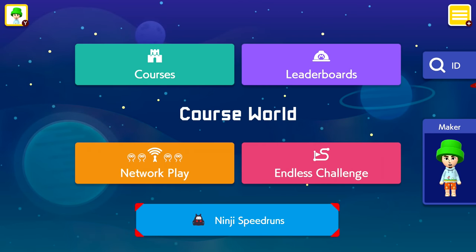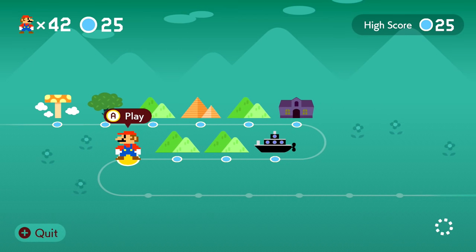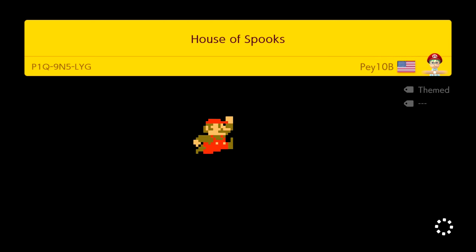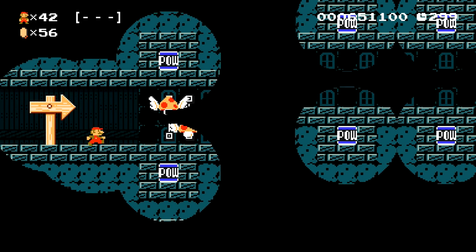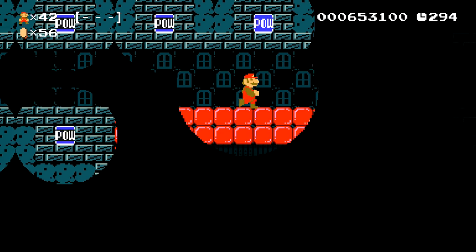Maybe every once in a while, every couple of episodes, we can check out a brand new ninji speedrun. So the question is now what do we do for the rest of today's episode? I want to continue our easy mode endless challenge. Have you tried the ninji speedrun game mode? I think they should give us maybe more than one speedrun — like an easy, normal, hard or something. It feels a little lackluster, especially since it's the same level released on December 5th, and I think this is like December 18th that I'm recording this.